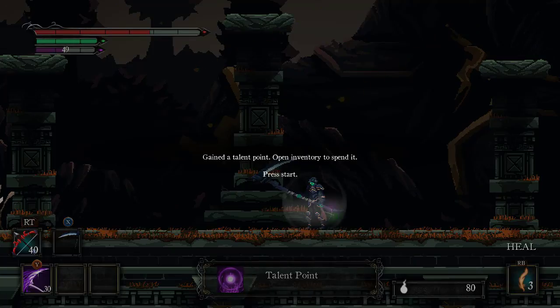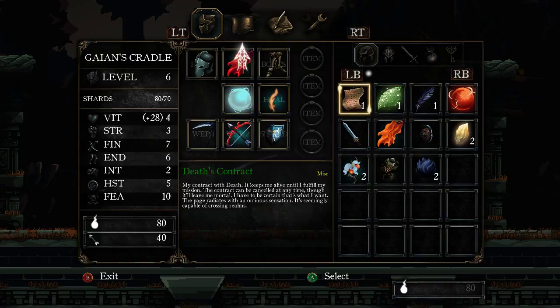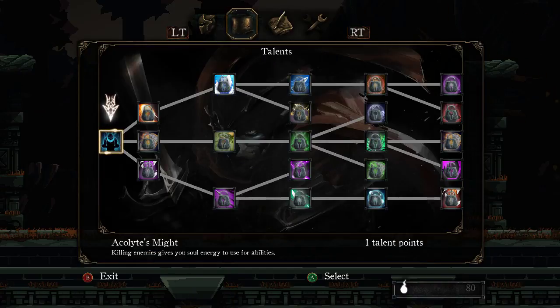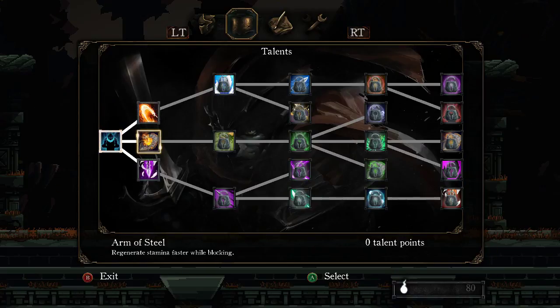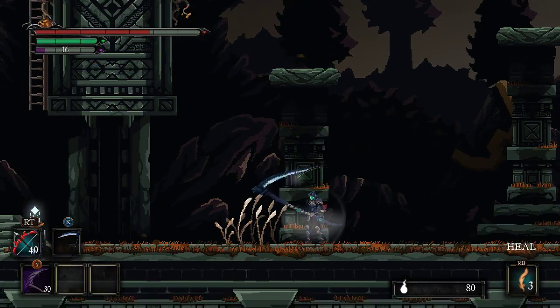Gain a talent point — open inventory to spend it. So this is how we level up her talents. It's too bad that the eye spell was a one-time use. I didn't even know what was happening. Acolyte's Might: killing enemies gives you soul energy to use for abilities. I thought I already had it. Generate stamina faster while blocking. Gain 20% damage boost for 10 seconds after regaining a lost phoenix feather. Using a phoenix feather also gains you 15 soul energy. So now I have it — killing enemies gives you soul energy. So before it was just hitting them.